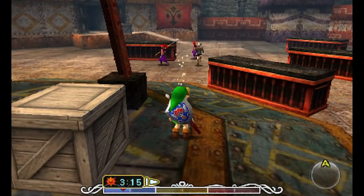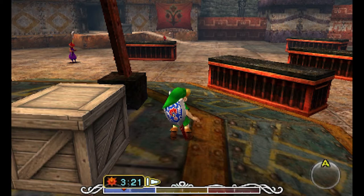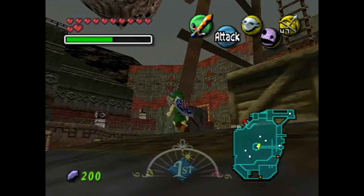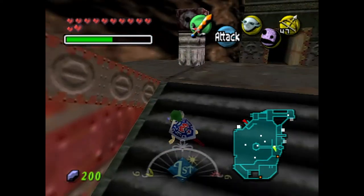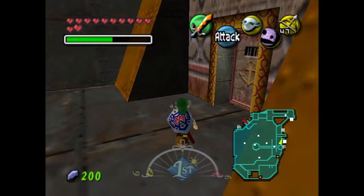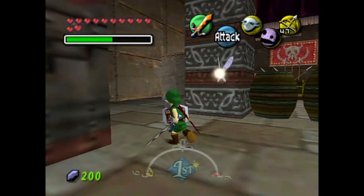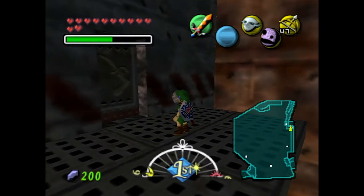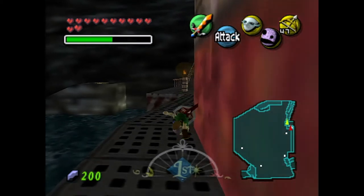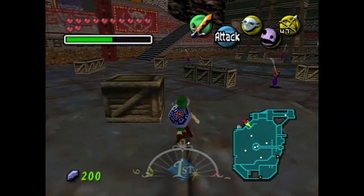Now that we have the Stone Mask we can just waltz right through this place with no issues whatsoever — it is absolutely insane how useful it is in this area. I'm going to make my way up these stairs, go inside this door, and since we have the Stone Mask we can slice that guard's leg and continue forward. Oh — everyone! A rat wearing a strange mask snuck inside. So that's what happens if we get caught — we get thrown out. Luckily they don't throw us all the way out; they just throw us back into the water section, so we're tentatively still in their fort.